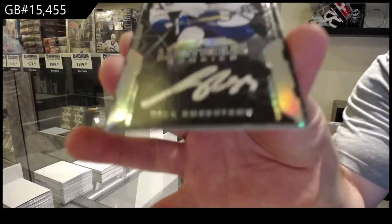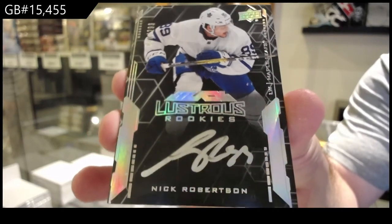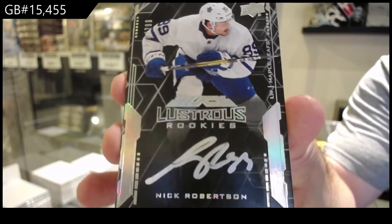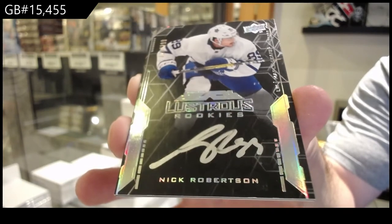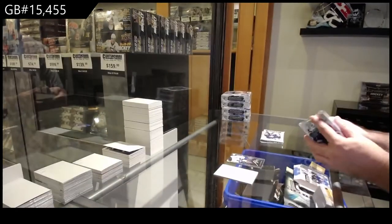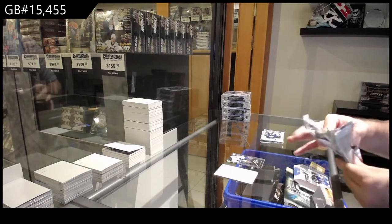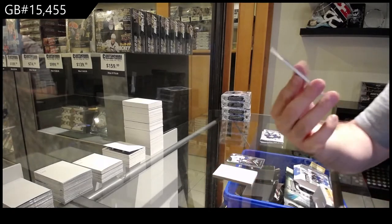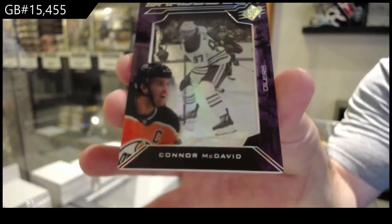Start off number 299 lustrous rookies auto Nick Robertson, Maple Leafs — 299. Healthy start, I like it!